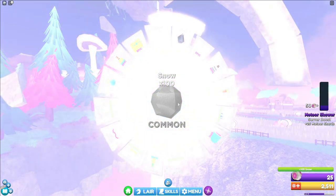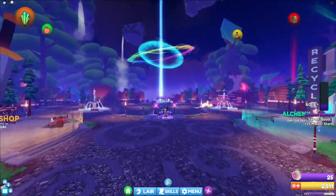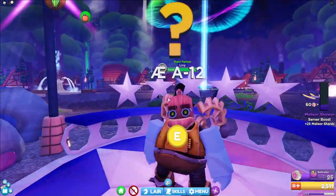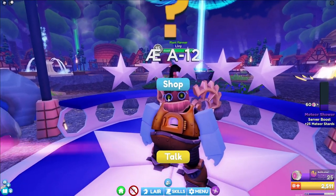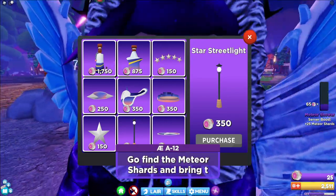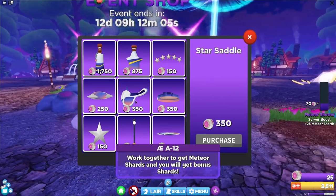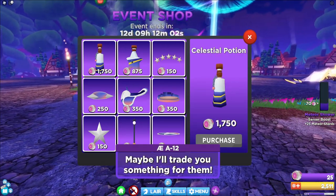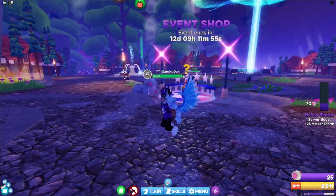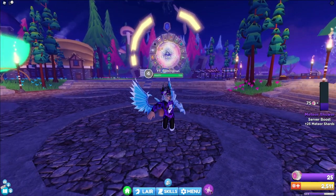Anyway guys, let's go ahead and get into this video. First things first — what exactly do you get for finding Meteors? Well, you get Meteor Shards. We can go to the event shop over here and speak to this person, A812. You can talk to him and a shop will pop up where you can buy items with Meteor Shards. As you can see, there are quite a few options here that will give you some cool rewards. Just above your coins, that's where you can see how many Meteor Shards you've got.